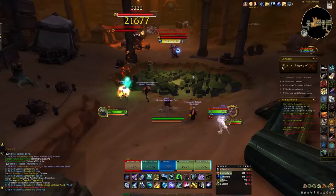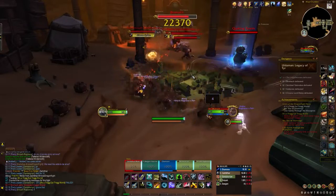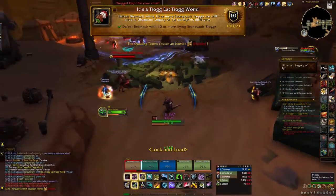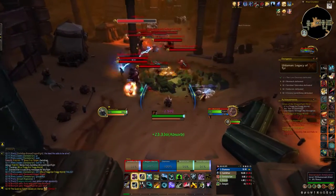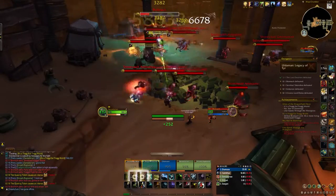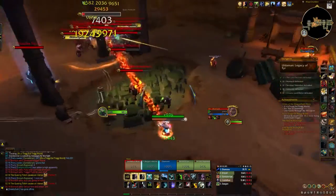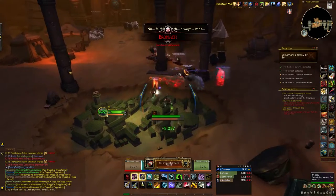And finally, the last dungeon is Uldaman: Legacy of Tyr. The first achievement is It's a Troggy Trog World — defeat Bromash while 10 or more Stone Vault Trogs are still alive. Luckily this is one of the easy ones. Just let the boss spawn as many adds as possible. Once you see 10 spawned, defeat the boss as normal. Keep doing the mechanics so you don't die, and try not to use AOE abilities or cleave in case you accidentally kill any of the trogs. Once you're confident 10 or more trogs are spawned, just defeat the boss.